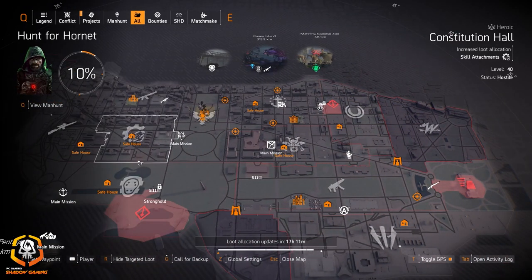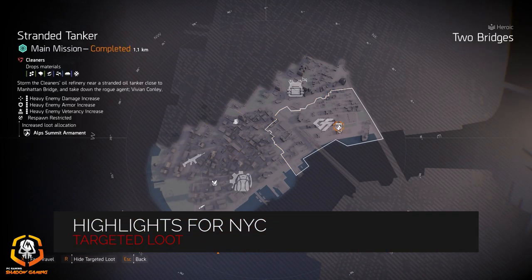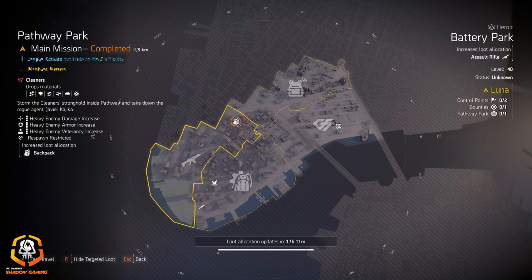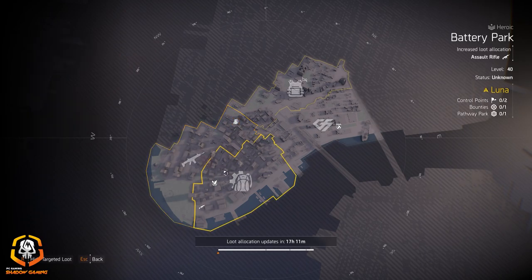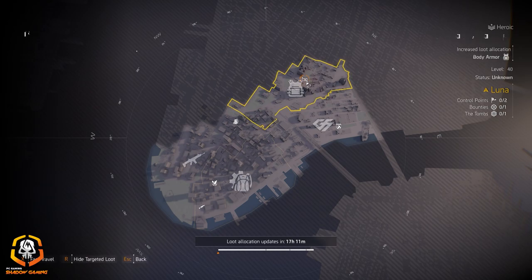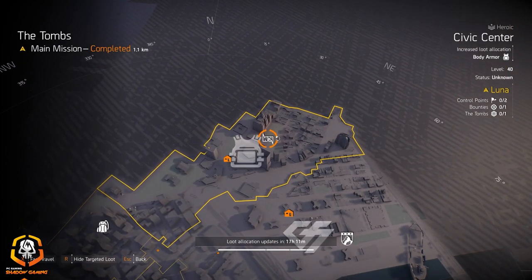Alright, let's go to New York City. We got Walker Harrison Co. at The Tombs, chess pieces at Civic Center, Out Summit at Stranded Tanker, Group of Sumbro at Two Bridges, backpacks at Pathway Park, assault rifles at Battery Park, gear system Maz at the Financial District, Sokolow Concern at Wall Street, and light machine guns at Liberty Island.